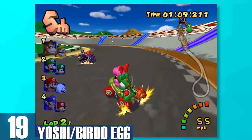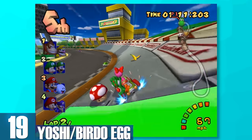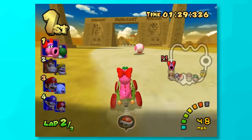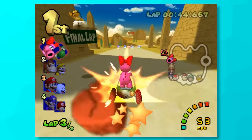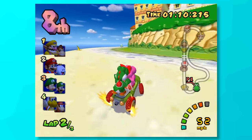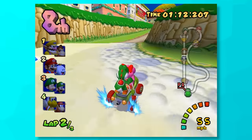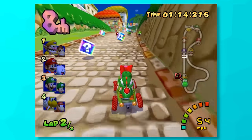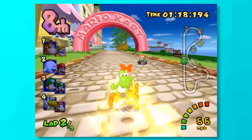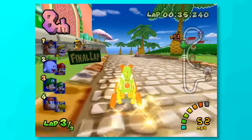19, Yoshi slash Birdo Egg. These are basically red shells, but so much better in every way. The AI is a lot smarter and they're very likely to actually hit the player even from a distance. And when it does hit a player, the egg explodes and releases three random items on the field, which could lead you to getting a free mushroom or even a star. Now, a Bob-omb could spawn and ruin your day, but overall, these are a huge improvement to the red shells.